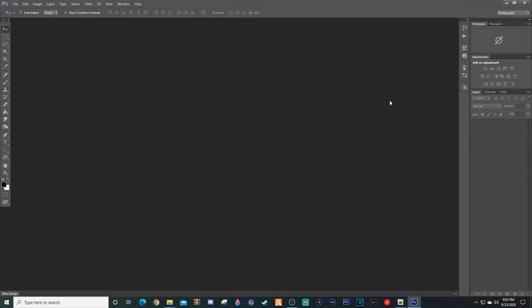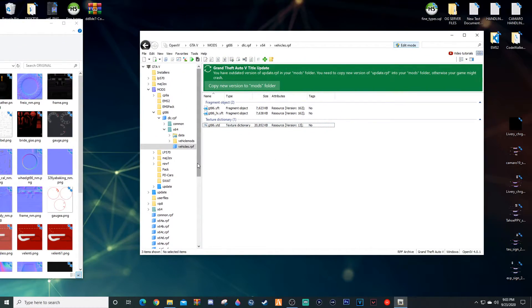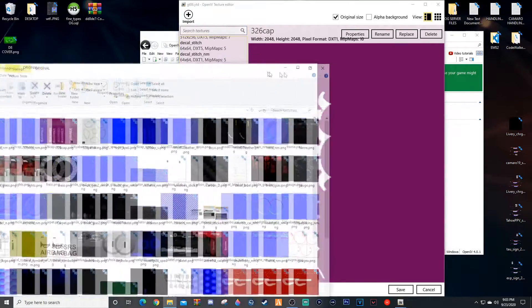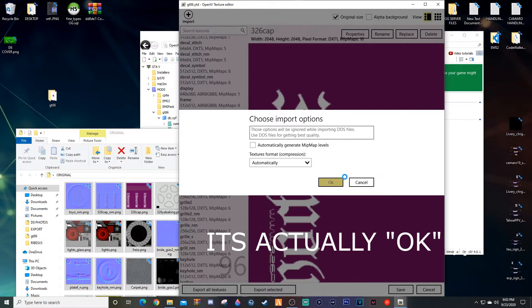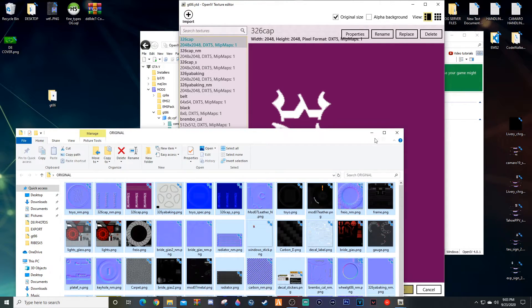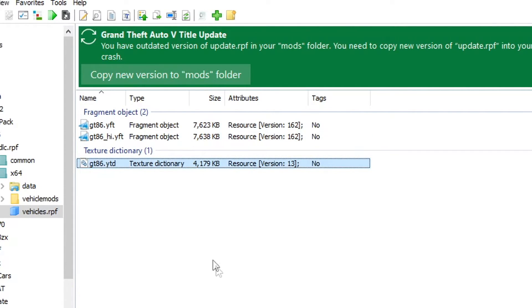I've saved all my files and rewritten the ones inside the 'original' folder. I'll exit Photoshop and come back to OpenIV. Go to Edit Mode and click on the YTD — you'll see all the original files. Select everything with Ctrl+A, then drag and drop the 'original' folder contents into OpenIV. It will say 'Choose Import Options' — hit Yes. This completely overrides what was in this folder. Hit Save. As you can see, we started at 20,000 kilobytes and we're now down to 4,179 kilobytes — fantastic.